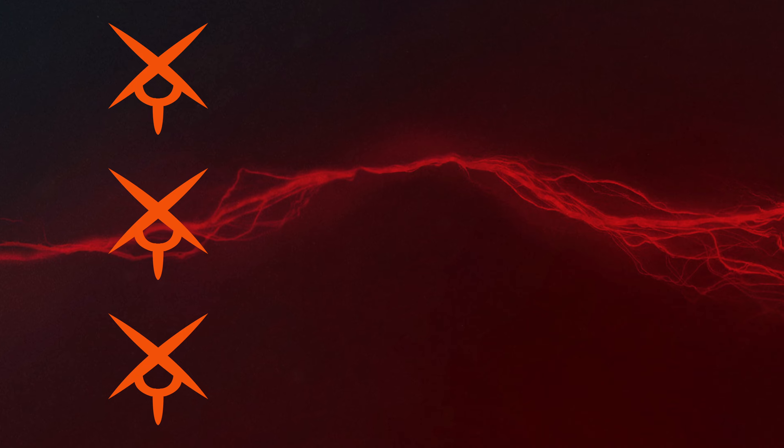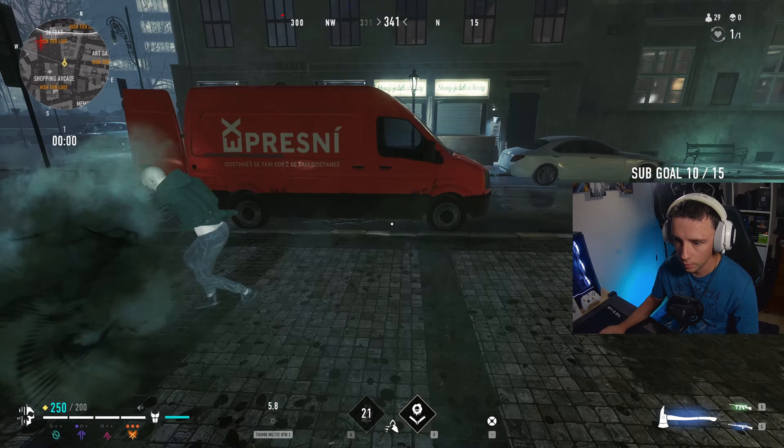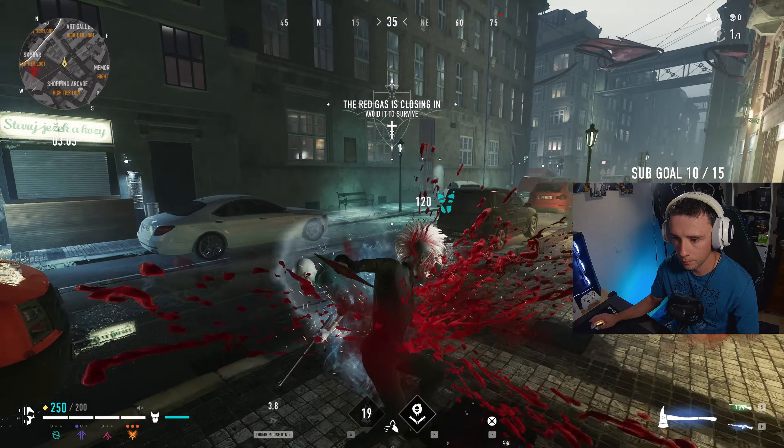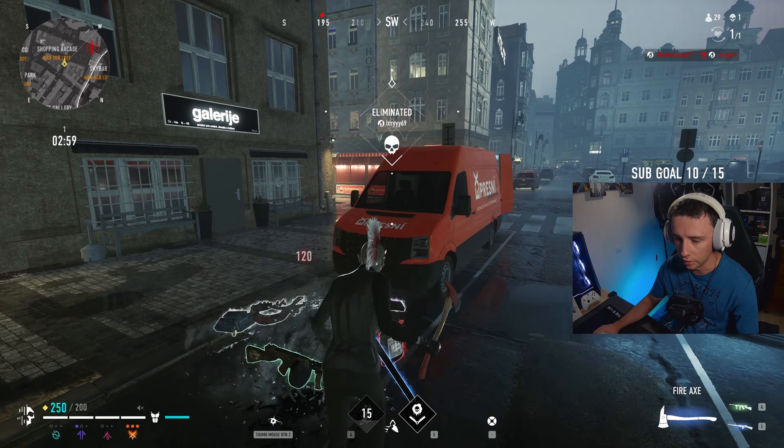The third Choleric buff has been reduced from a 50% damage buff to 40%. This is a change that I have been asking for, and will prevent the annoying 2-tap potential at 200 hitpoints from both the Axe and the Katana. That is disgusting.